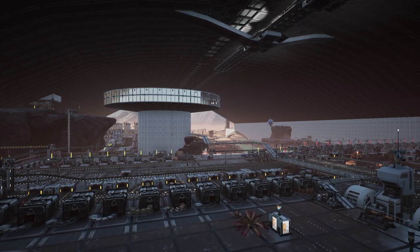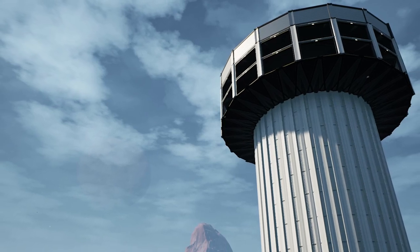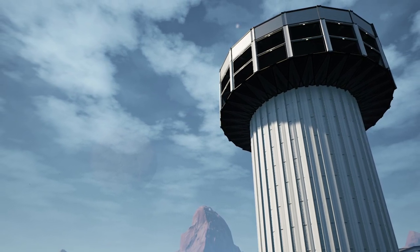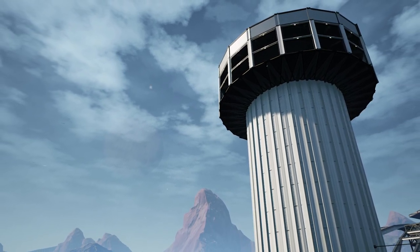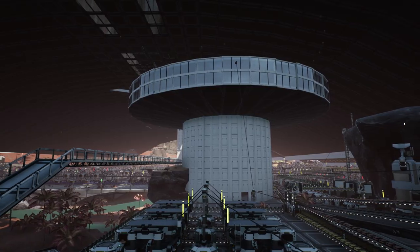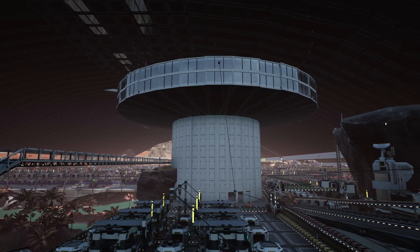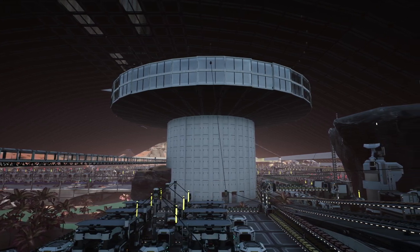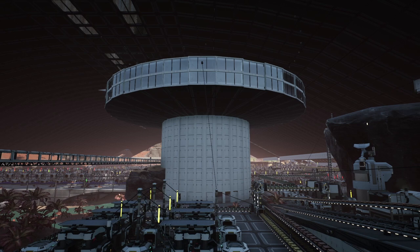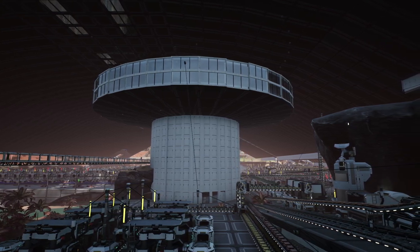To build a circle, we need to place foundations at an angle next to one another so that there are no protruding walls from the side. I highly recommend building with a diameter of 11 foundations wide or 21 foundations wide, as this will give you the cleanest look to your circle build.